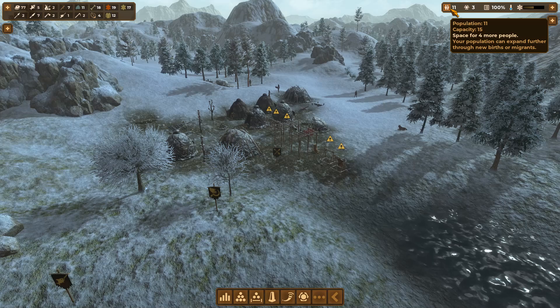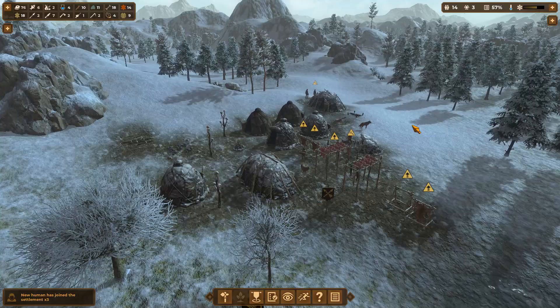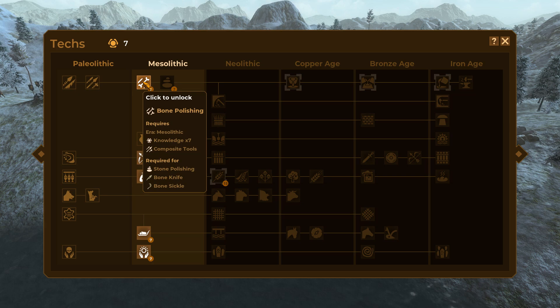Let's continue to expand and get the population up, because it won't be easy to do much without more workers. I've got a good feeling about these three people walking in — led by this child, who is clearly the leader of the pack. We prefer healthy adults but we'll make do. That's 14 population! We've also already got up to seven knowledge points, which went by pretty quickly.